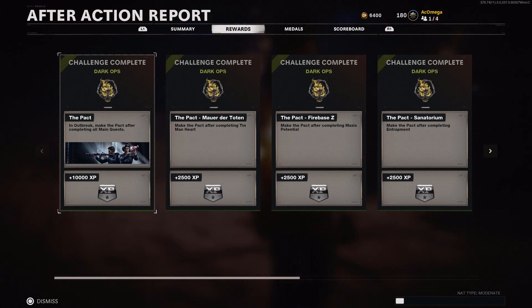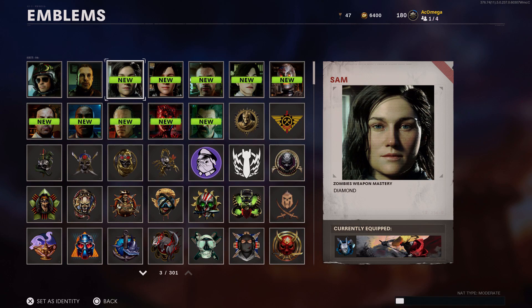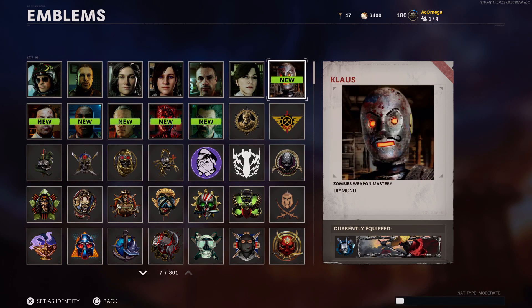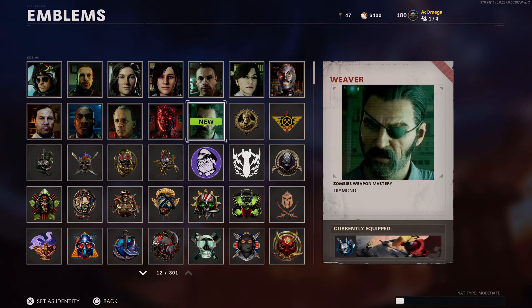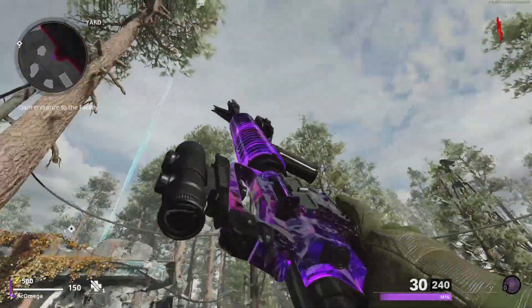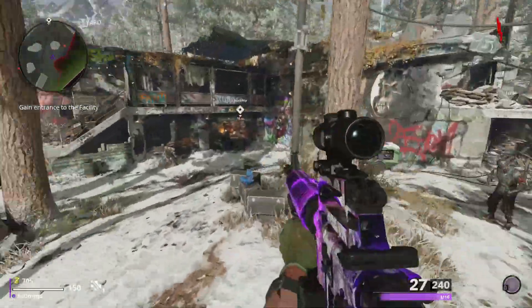You also get a ton of XP, so I advise you to pop a double XP token if you have one. The other rewards are character emblems, basically the Requiem and Omega crew. So that's a bit underwhelming, I know. But the epic starting weapon is definitely a great and useful reward. That's the super easter egg in Cold War Zombies.